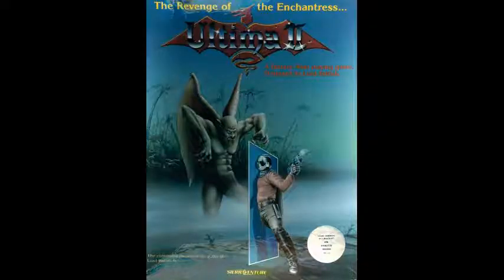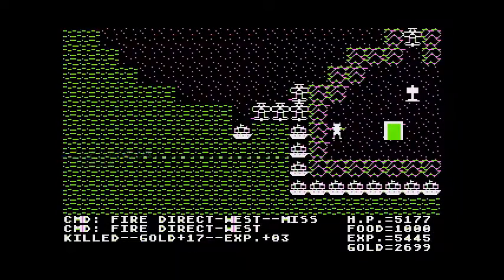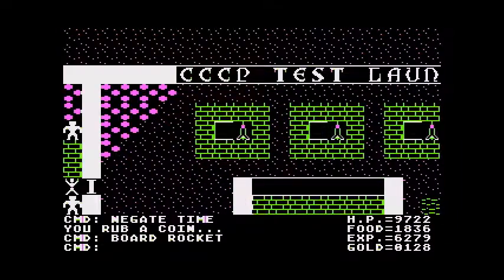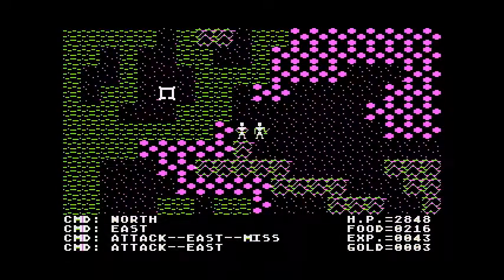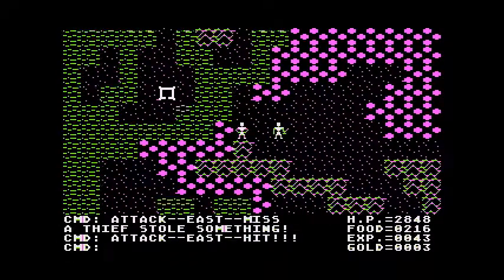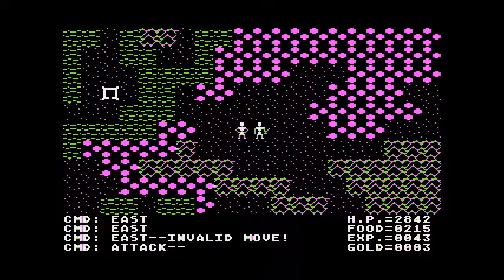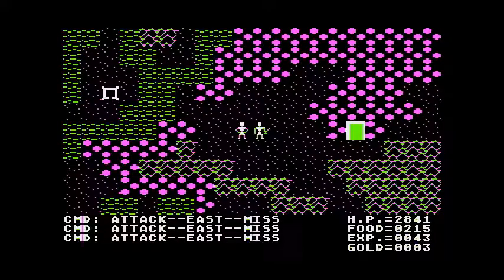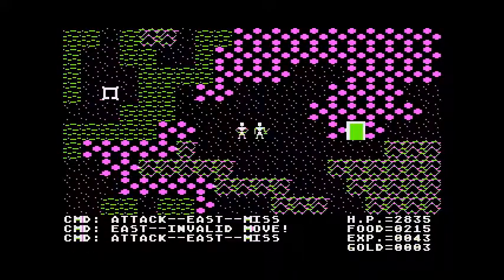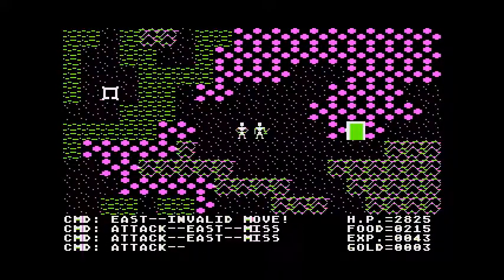Today's highlighted game is Ultima II: Revenge of the Enchantress — the sail around on a ship, shoot sea serpents, and save up for stats so you can survive using a spaceship game. It's a tile-based overhead RPG created by Richard Garriott in 1982 for the Apple II at first, then later on the Atari 8-bit, MS-DOS, and the Commodore 64 in 1983, and even later for the Macintosh and Atari ST in 1985.